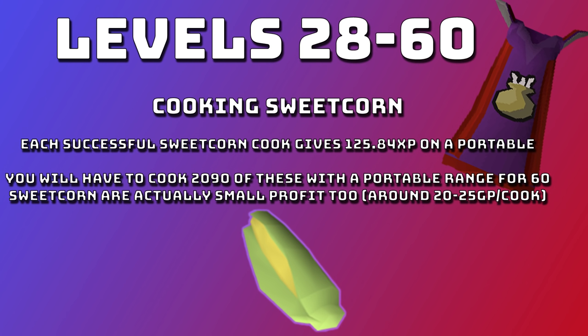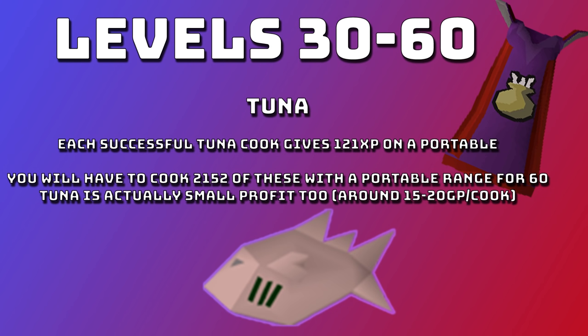From levels 28 to 60 you can cook sweetcorn. Each successful sweetcorn cook gives 125.84 XP on a portable range, and you'll need to cook 2,090 for level 60. Sweetcorn actually gives a small profit of around 20 to 25 GP per cook, at around 100k XP an hour. Alternatively, from level 30 you can do tuna — each successful tuna cook gives 121 XP on a portable range, requiring 2,152 cooks for level 60. Tuna is also a small profit at around 15 to 20 GP a cook, slightly less XP per hour than sweetcorn but still fast.